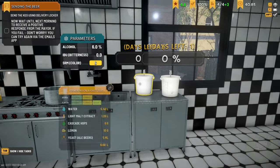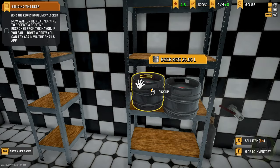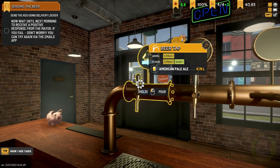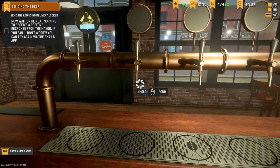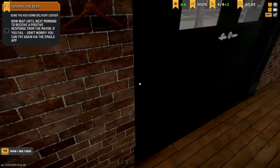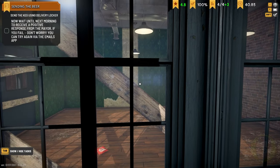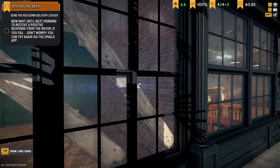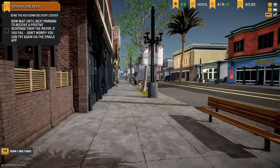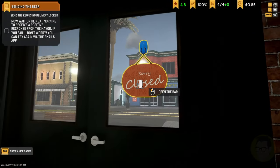Now everything there is ready to go. We've got those two things brewing right there and we have a full keg here - 6.76 litres of American Pale Ale. But what we need to do is wait for the end of the day. We need to wait for the end of the day and complete our quest that's up in the left-hand corner. This is going to be an expansion, and here is also going to be an expansion at some point where we have a beer garden and stuff - I'm looking very, very forward to that.